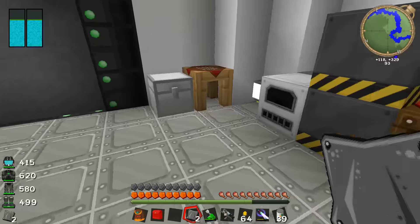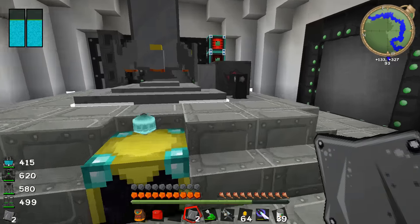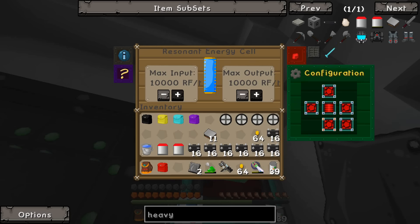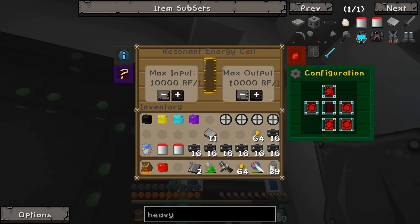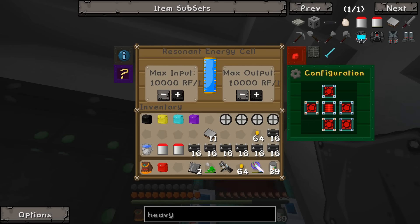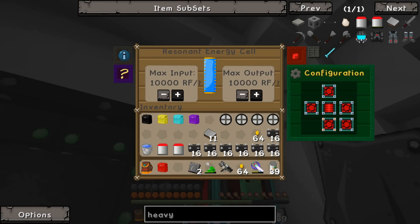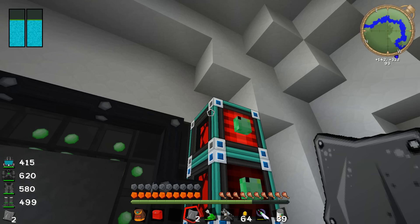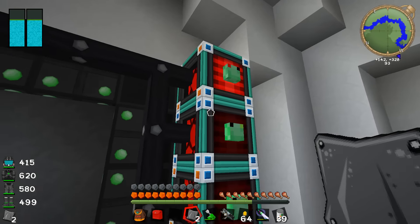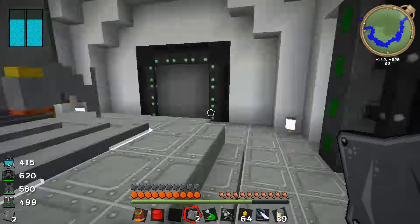Oh this is out of power now. That's not a good sign. Does this take Galacticraft power? Let's go have a look at what's going on over here. That's still got a lot of energy in it, but these are all empty — why aren't they filling up? Oh there we go, that's weird. All right, well we should have enough energy now.